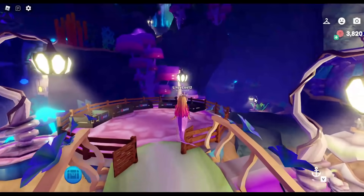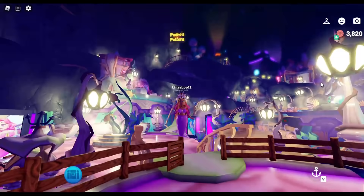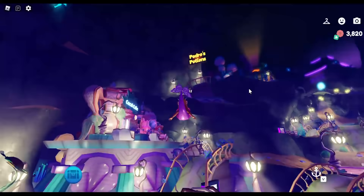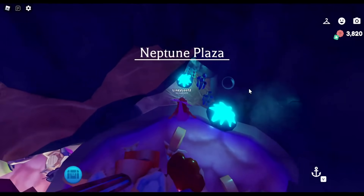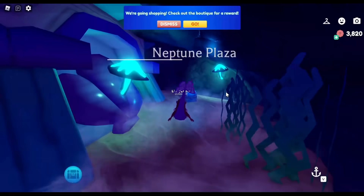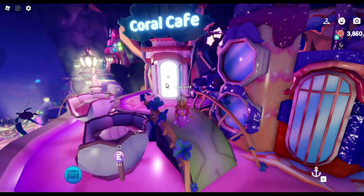We are back at the spawn point, which is right here by the pets. Now we're going to find some chests within the town. The first thing we're going to do is come over to Coral Cafe, go up and over it, because there is a little tunnel behind it — and as you can see right here, there is a chest. I just came out of the tunnel and I'm back in front of Coral Cafe.